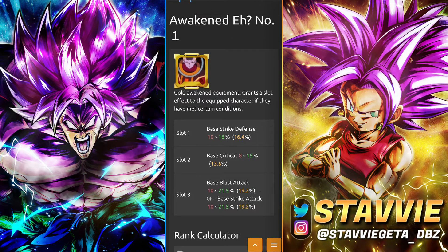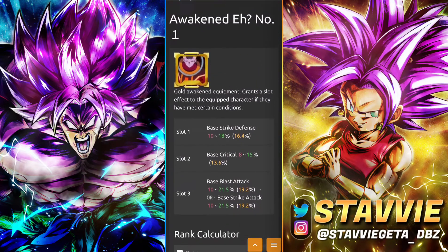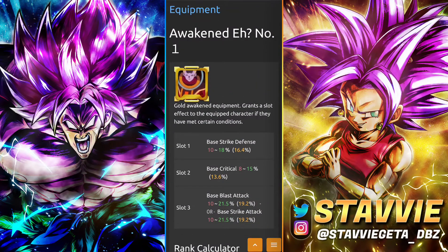We've also got the Awakened E from the Equipment Metal Shop and the Z Metal Shop. With this one you've got Strike Defense, Base Critical, and then at the end either Blast Attack or Strike Attack at 21.5%. This applies to all God Key units. You can roll either a Strike or a Blast Base equip, which is going to work out really well for whichever one you need.